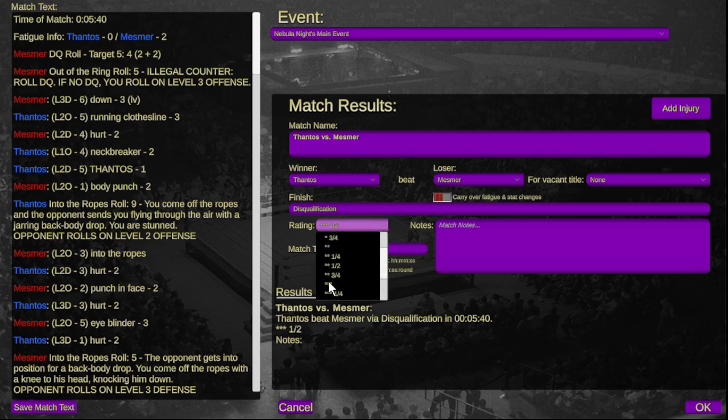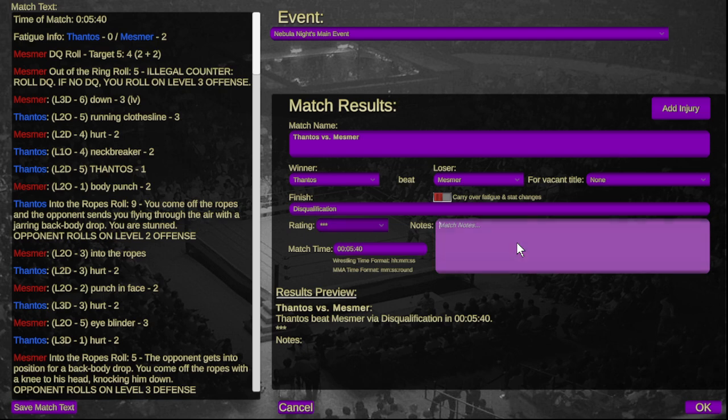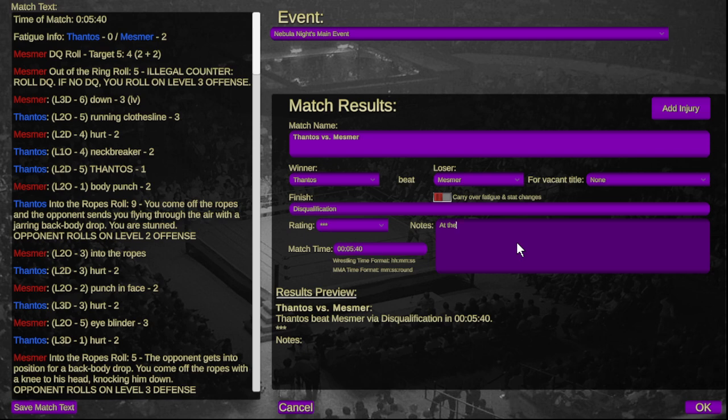At the end of the match the lights go dark, and on the view screen up front you see a dark shadowy figure and some laughing. When the lights come back on, Thanos is out of the ring, leaving Mesmer in the middle of the ring wondering what just happened.